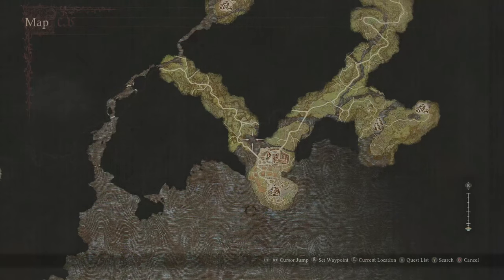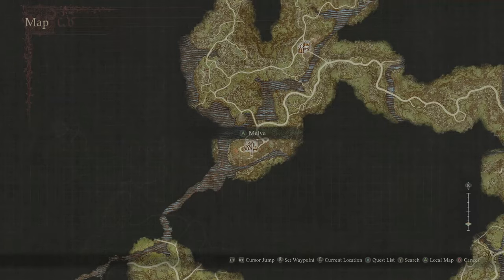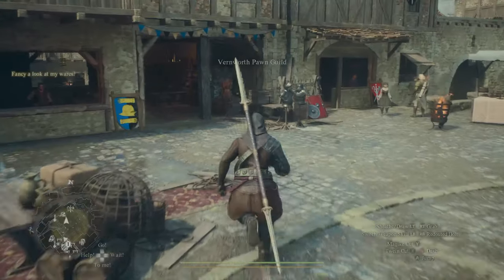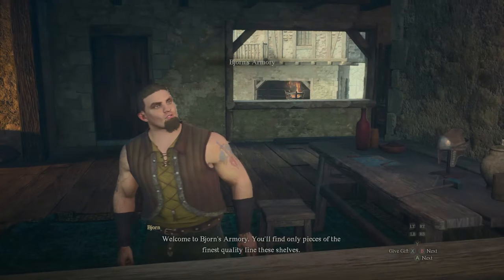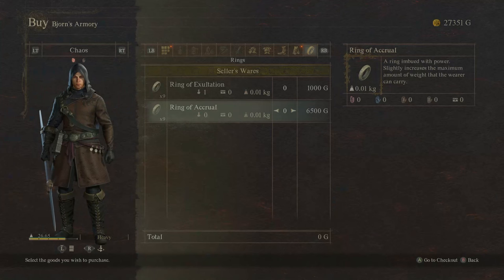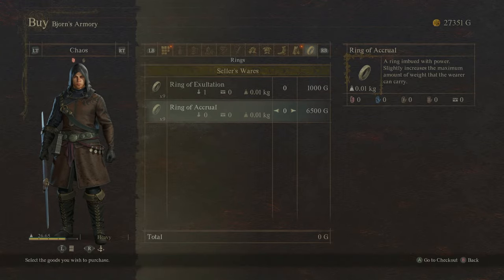The next town we're going to be looking at is Vernworth. It's straight down from Melve and you can take an ox cart straight to it. Once here, head over to Bjorn's Armoury — he's got a ring that's definitely worth knowing about if you're worried about carrying capacity: the Ring of Accrual. This gives you five extra to your weight limit, which can really help you early game if you're struggling to hold onto tents or resources.